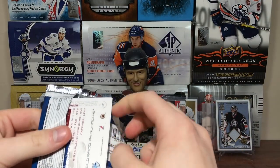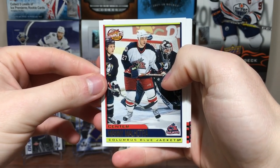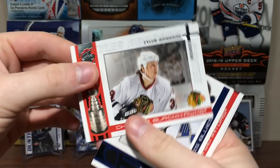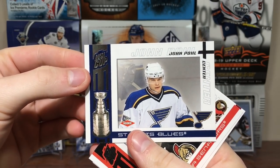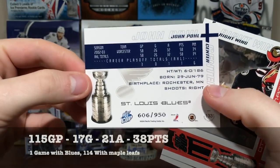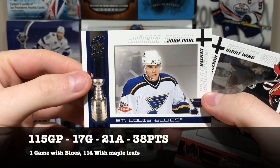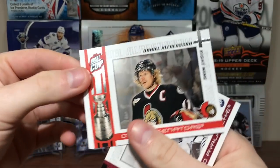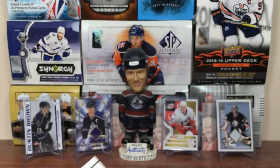Final three packs — still need that jersey card. We got Manny Malhotra on the Blue Jackets. Got Tyler Arnason. Johnny Pohl — another rookie, number 2 of 950. That's our last rookie, I think. Freaking Alfie — Daniel Alfredsson. And David Aebischer.